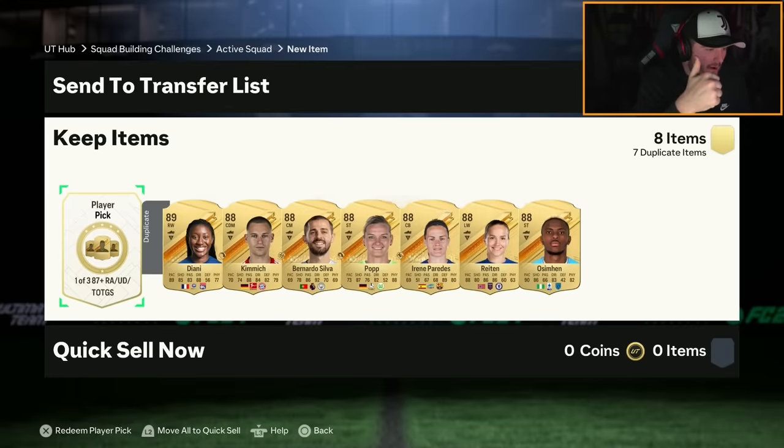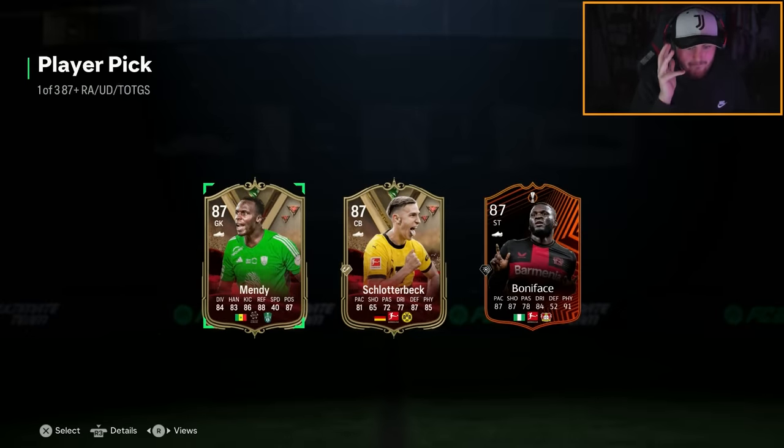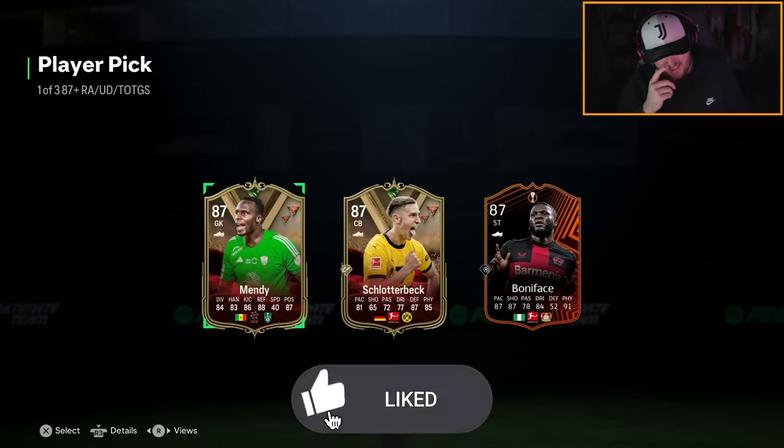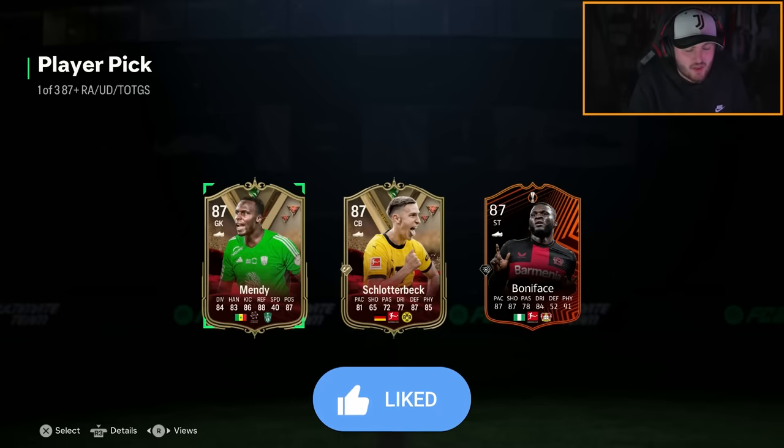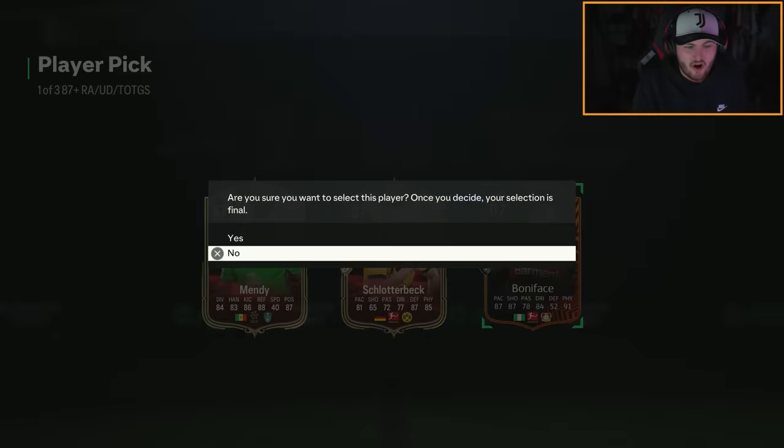We have Team of the Year warm-ups, iconic evos, a new store pack, new SPCs — the content is heating up as we get towards Team of the Year coming this Friday. I don't really know who to expect in this player pick, but the result is quite horrific — I'm gonna take Boniface out of all three because he looks like he's got the best card.